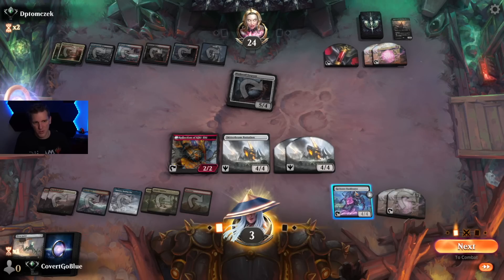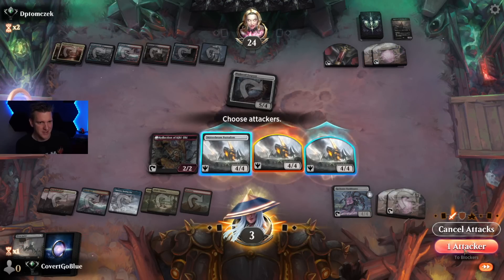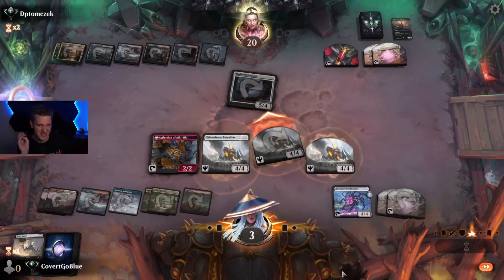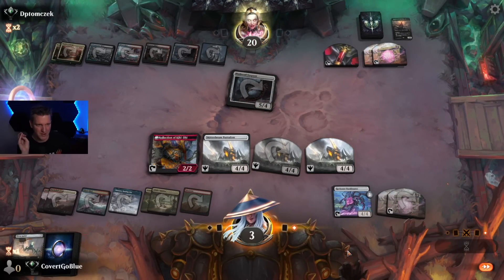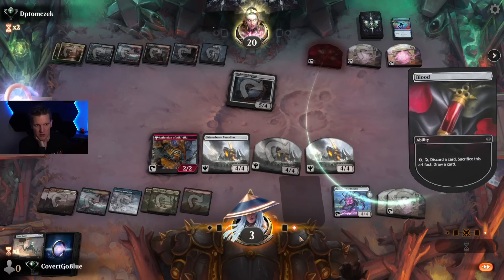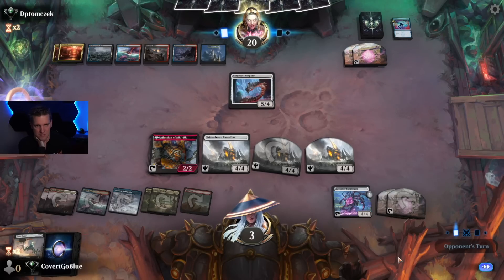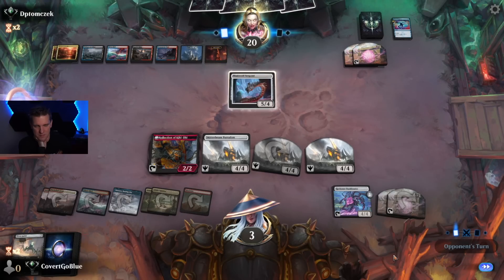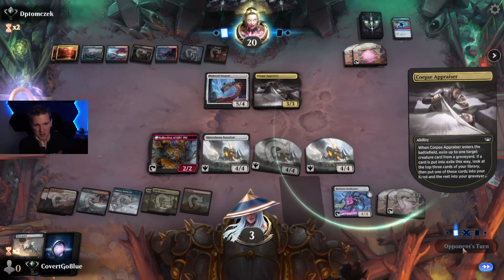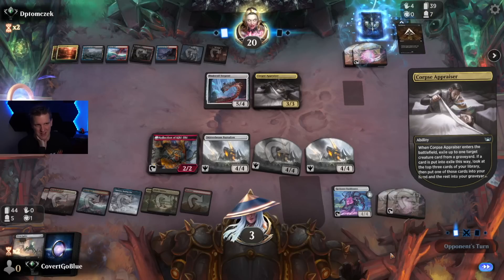If they use removal spells it might make more sense to keep the Bankbuster back. Just get a little Roar in here — maybe we can draw another one or copy it with Reflection. We're not quite dead unless the opponent kills the Reflection then Invoke Despairs us, but the situation is very dire. Looks like the blood token gets used and there goes the Make Disappear. Corpse Appraiser is digging through their deck trying to find the perfect card to close the game.